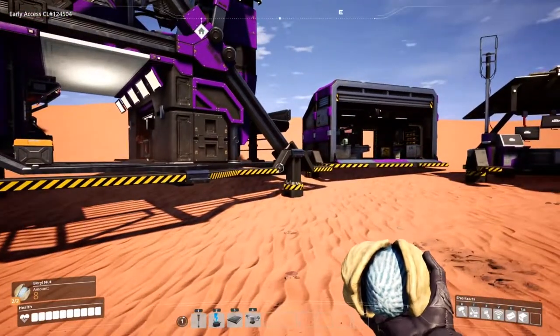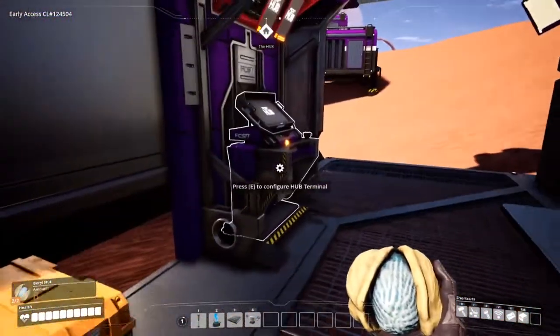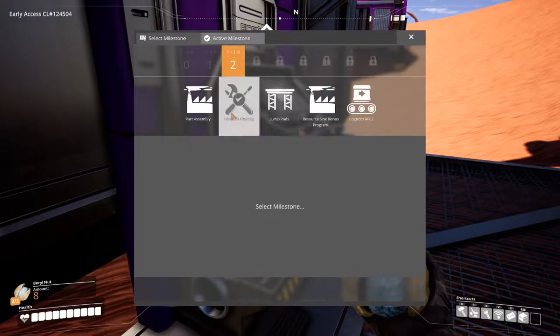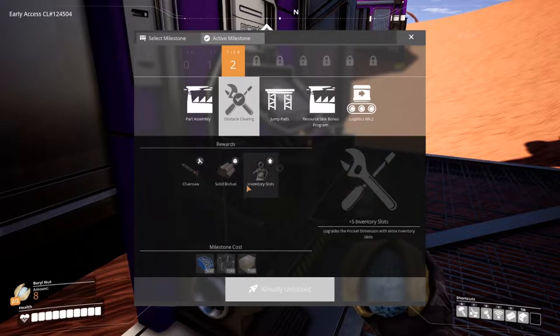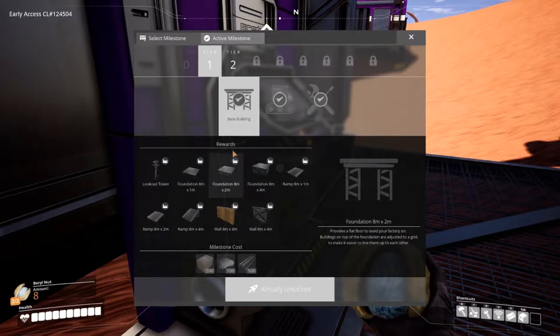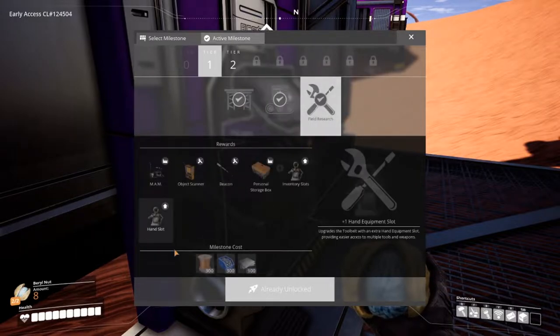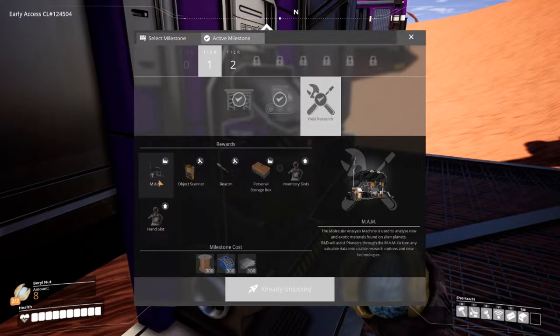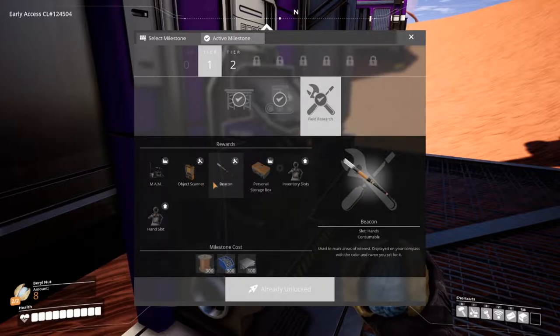And we're back! Since last episode I did some off-recording things. What we finished last time is the chainsaw, so we have some solid fuel and some more space. I also did all Tier 1 things, so we have the base buildings and we can start building our base.